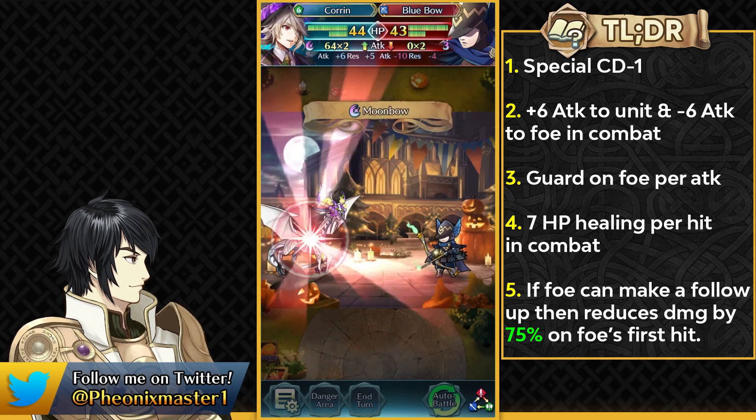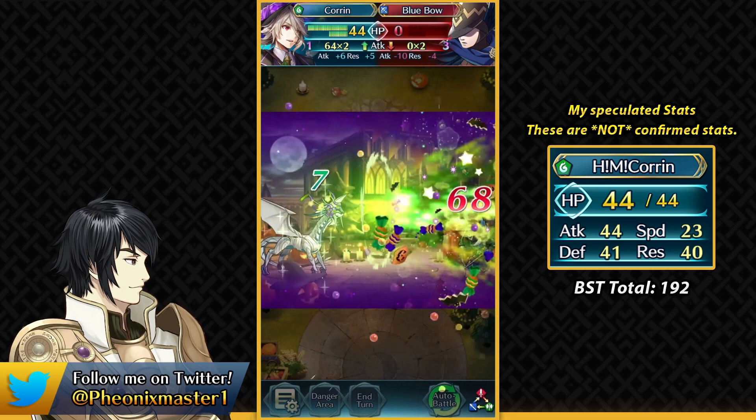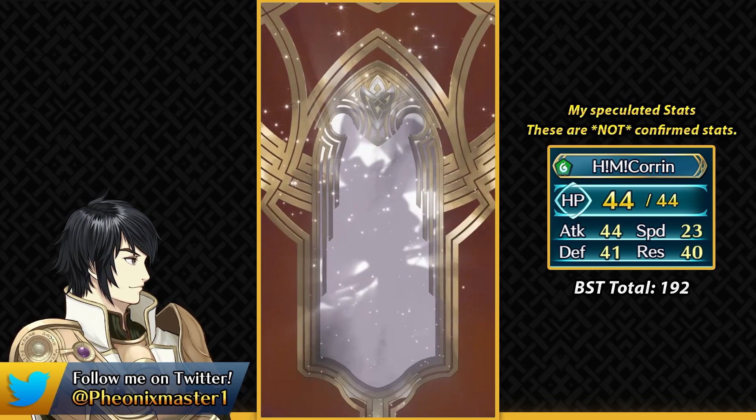I think M!Corrin is going to be quite slow — even in the preview he's getting doubled by a blue bow archer who aren't that fast. He could have middling speed at base 28, but I'd rather they put those stats into his resistance. The female version is faster but lacks raw bulk while the male counterpart will be slower and susceptible to Null Follow-Up but will have higher raw bulk.